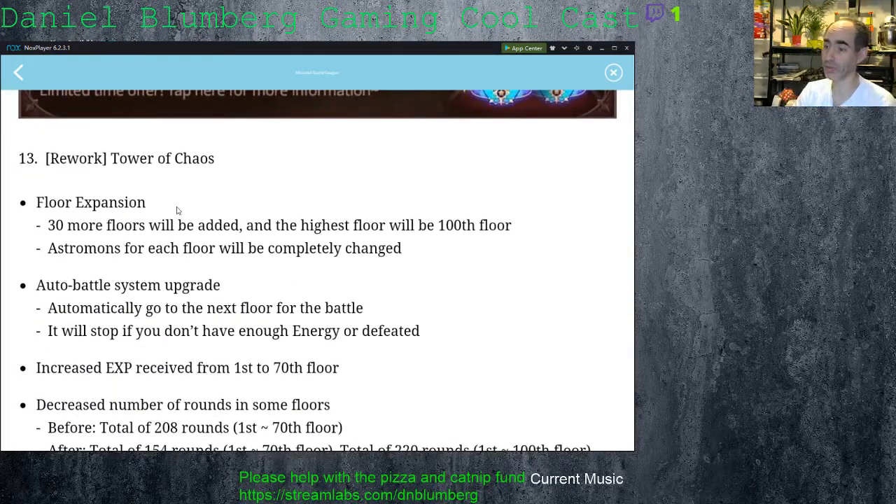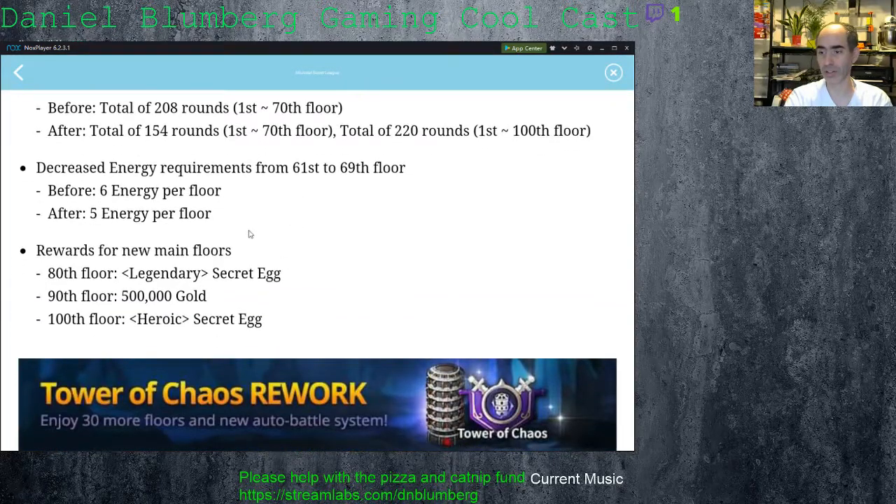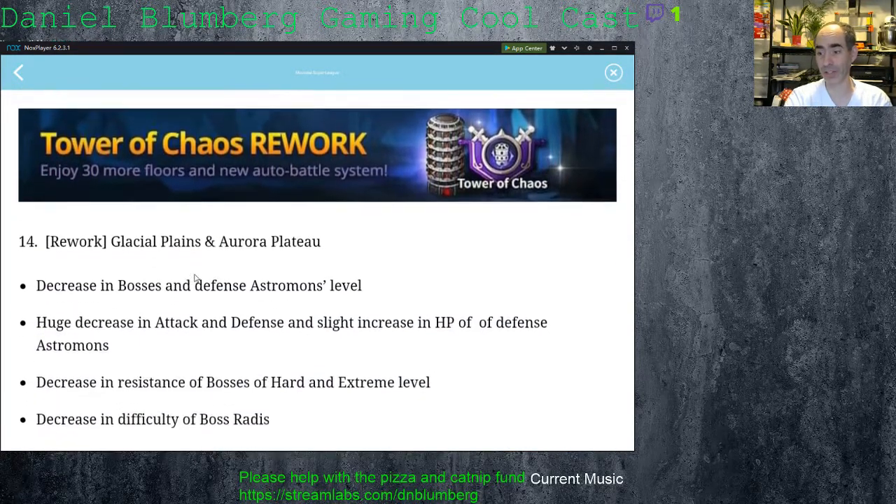Big news: the Tower of Chaos has been reworked — they reworked every floor of the entire Tower of Chaos. Supposedly you're supposed to be able to auto-battle your way up, and I'm going to be doing that today. Increased XP from 1st to 7th floor, decreased number of rounds, less energy required. Rewards for new main floors include a Legendary Secret Egg — a 4-5 star egg — 500,000 gold, and a Heroic Egg for the 100th floor. That's going to be interesting.